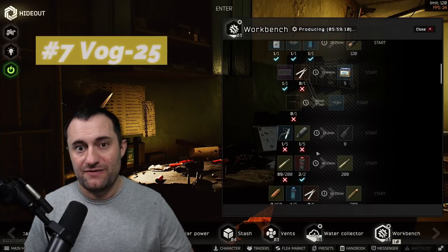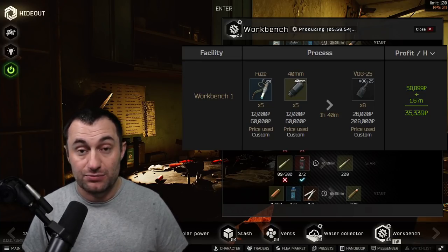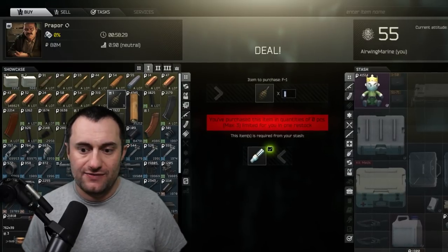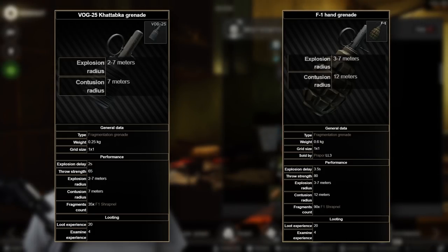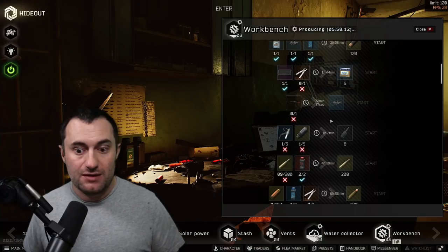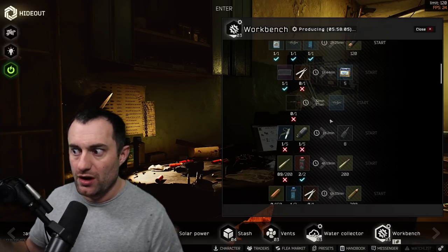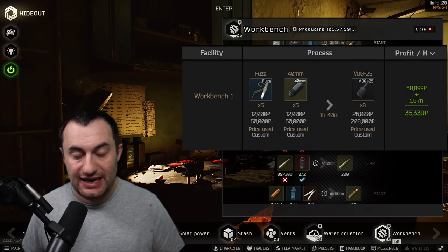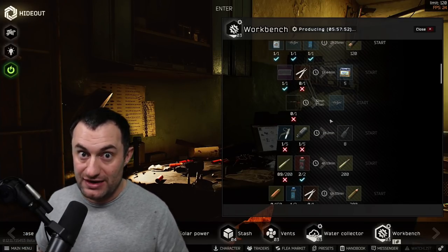Number seven is probably one of my favorite crafts they've added — specifically VOG-25s. Five fuses and five grenades gives you eight completed VOG grenades. This is insanely powerful because it's available at level one workbench, which means you can start before you can even buy grenades from Prapor — you have to barter from them. Their kill radius isn't as good as some others, but their quick fuses and early wipe access to grenades is really valuable. You can snipe components for very low prices, then list your grenades in big stacks. If you get your fuses for 10 or 12k and your grenades for 14k, and sell your VOGs for 30k, you'll make more money than most level-three crafts — and you can have this at level one, right out the gate.